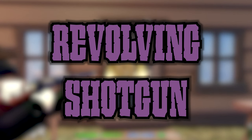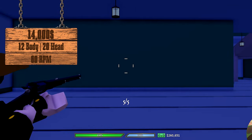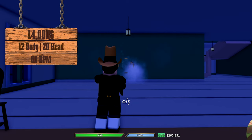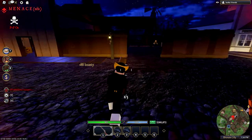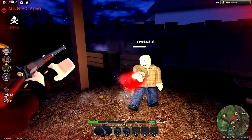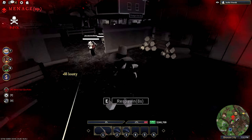The Revolving Shotgun: its pros are super high damage, higher ammo for a shotgun, decent reload speed, and great range for a shotgun. Its cons are its slow fire rate, bad recoil, and it's the most expensive non-auction-house weapon. I think this shotgun is really decent and can actually destroy people close range and sometimes even medium range. You need to know how shotgun pellets work and have pretty decent accuracy, but overall it's not bad. I rate it an 8.4 out of 10.